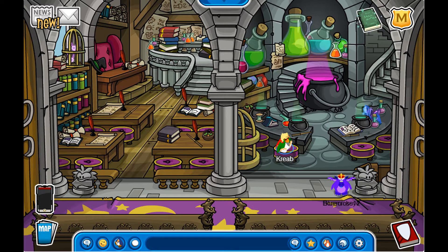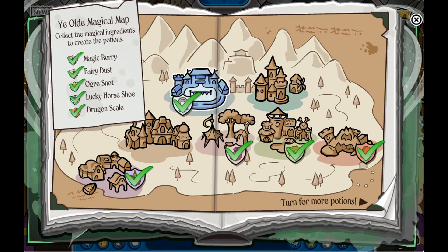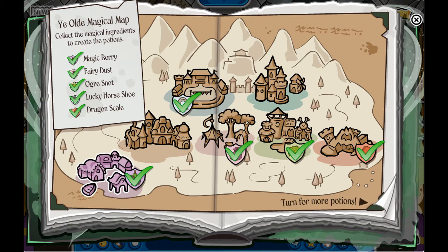There is supposed to be a Gary here who wants you to talk to him. I click on him and he gave me this book. It says: mix the ingredients to unlock magical items, and come back each day to create a new potion.